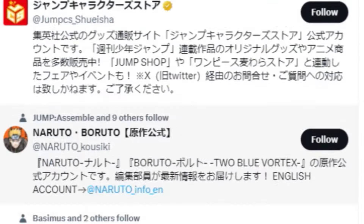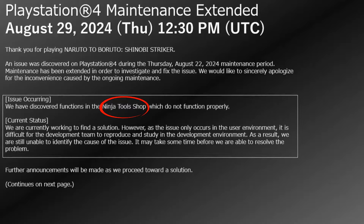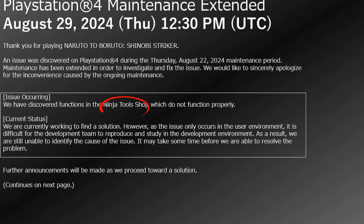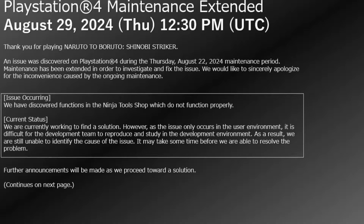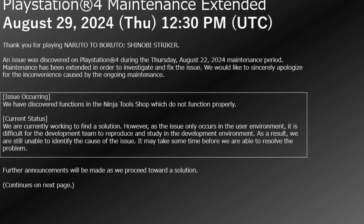I wasn't gonna make a video about this, but Shinobi Striker servers have already been down for over a week now and everybody is wondering why. We know after some new updates that it has something to do with the ninja tool shop. I think I figured out exactly what they're having issues with, because they're saying they can't get things fixed with the coding. Coming from an IT background, I can let you know coding sounds a lot easier than it actually is. Them saying they can't fix things inside the user environment — I don't fully understand that, but I can definitely understand how they might be having some issues with the code.